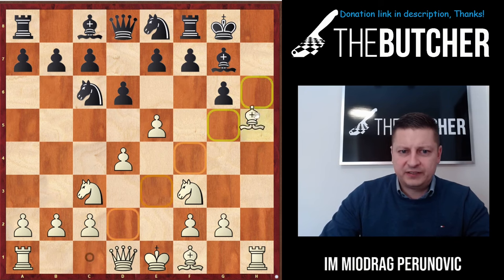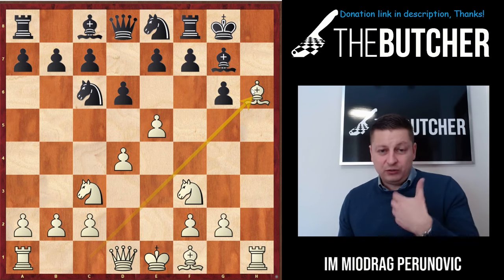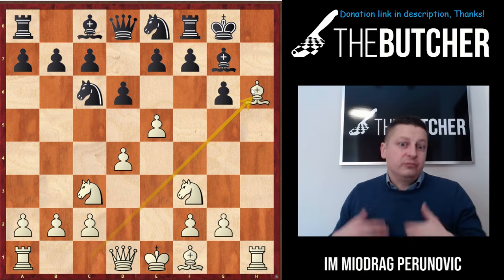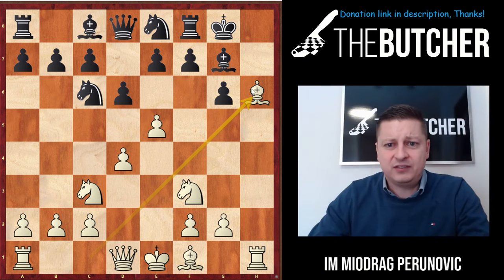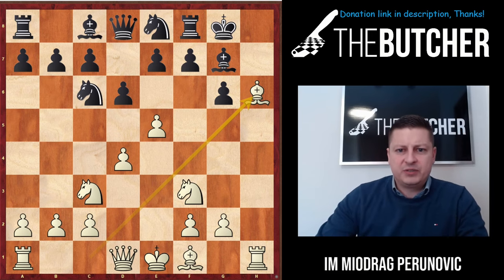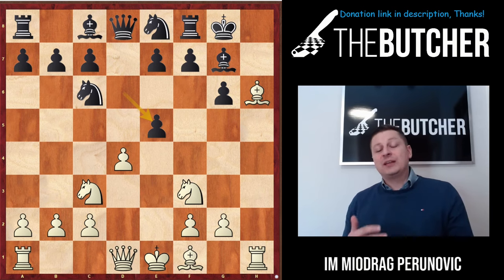So I just said okay, I've got to carry on with my attack and went with Bishop h6. This was a three-minute blitz game, but I'm also teaching you how to think: if you go for the attack, don't stop. There is no reason to start the attack and then say 'I give up on my idea, I'm going to defend.' No - if you attack, go with it. So I played Bishop h6 and he took on e5.